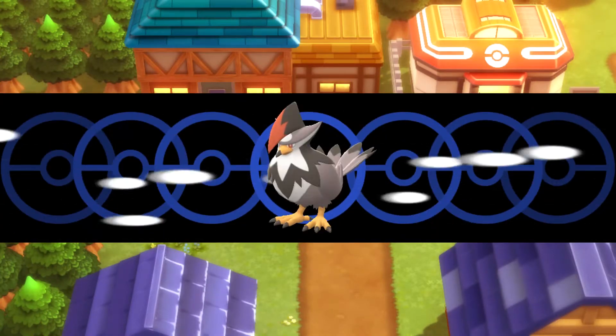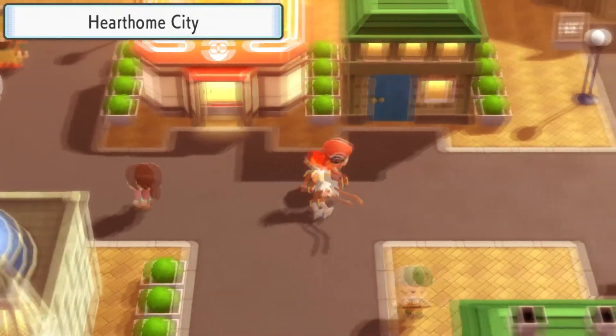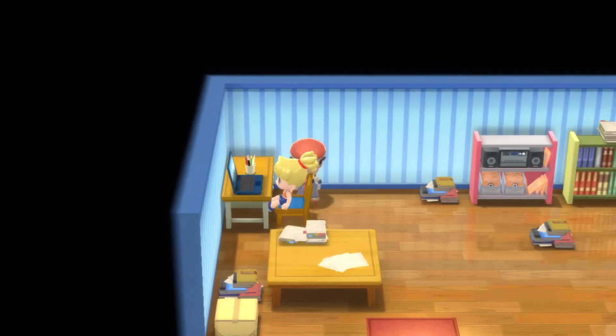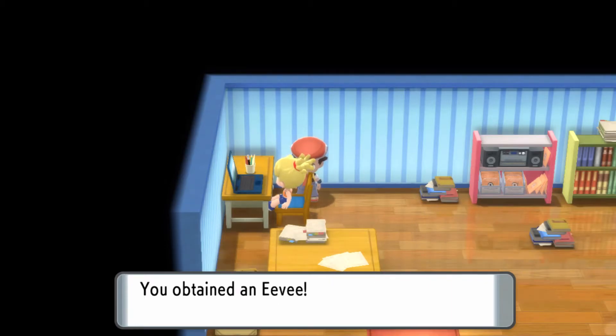Once you get over here, it's super simple. You're going to just go over to the house to the right, then go up and talk to Bebe, and she'll say something. Then she'll ask if you want Eevee. I said no the first time just for the sake of the video, but if you say no she'll ask again, so I'm going to say yes.